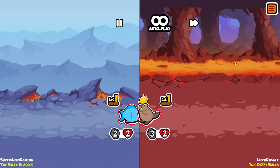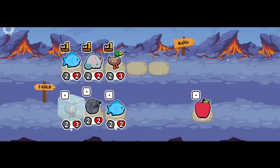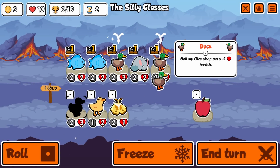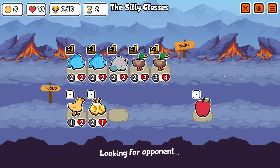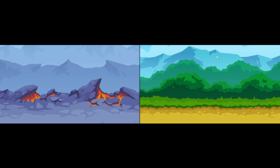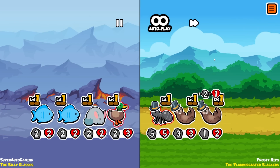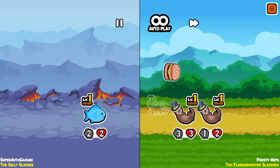You know how Woodpecker normally works - you put it at the front, it hits a few of the front units, maybe pops a melon, maybe pops a pepper, potentially even beats a unit. But I wanted to try something a little bit different with it.